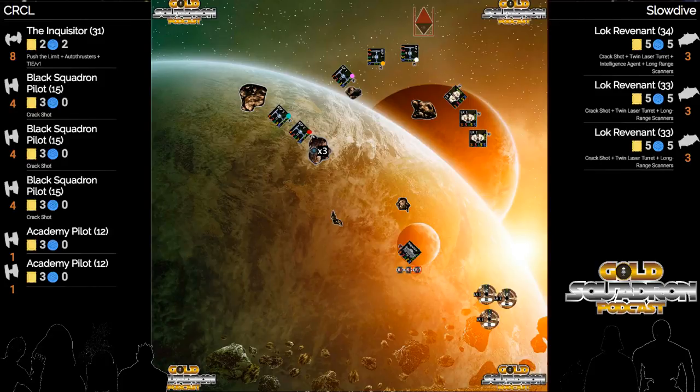That bullseye firing arc has potential to be really nasty, and I've been a huge advocate for making arcs important in the game again. I like the concept of the bullseye firing arc, but I do not like it paired with some of these abilities on the PS7 and PS8 guys - especially using VI to get that PS8 guy to PS10 with a repositioning ability with that barrel roll.